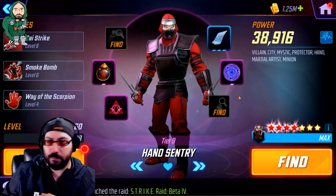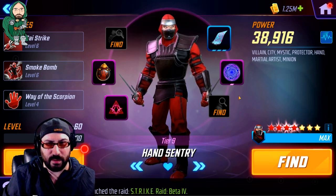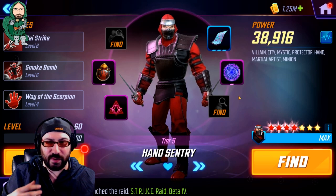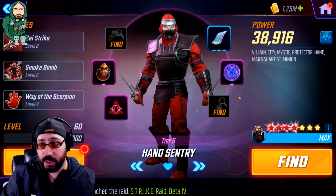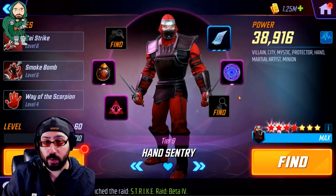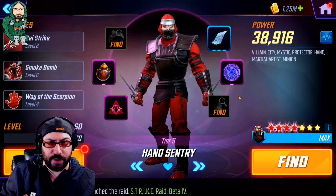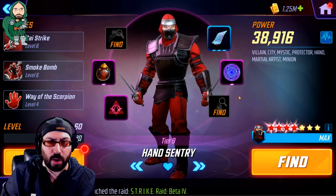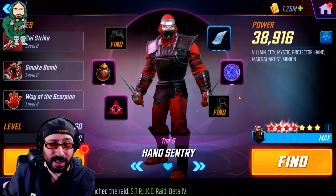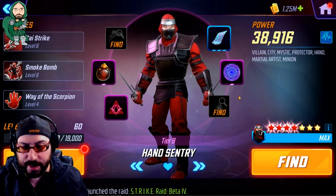Characters that I don't think people overlook necessarily, but characters that people may ignore for a while, or not invest in early, or not really find a home until someone tells them, 'Hey, use so-and-so with this character in war defense,' or 'Hey, I found a home for this character.' These are characters that are pretty good both inside of a team, whether it be a meta team or some kind of crazy war defense stuff, or their own team, but also kind of stand out completely outside of that.